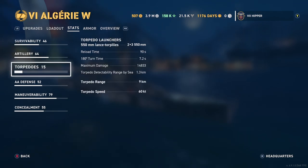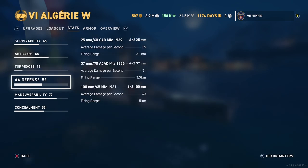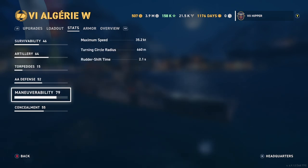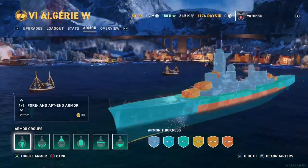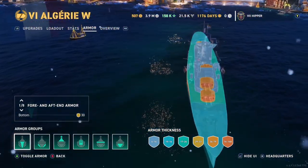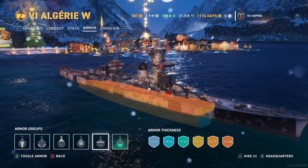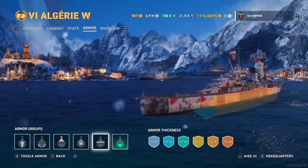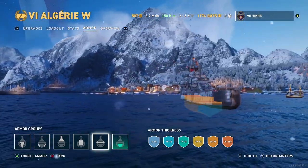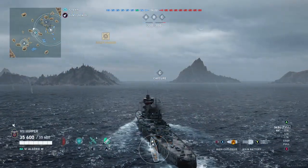You get everything the usual Algerie has. You saw the 13-second reload — it's quite long, which is why the reload boost is awesome. 2.1-second rudder and 35 knots, 660 turning radius — that's really good especially at tier 6 where you can actually do some agile stuff. If you look at the armor, it's pretty much standard Algerie with the special French base armor, but just notice that stiff citadel in the stern — so you should not bend over for the soap in this ship.